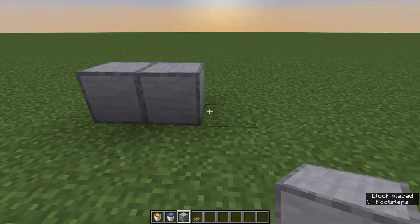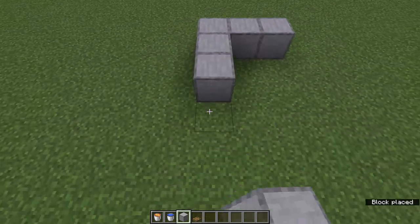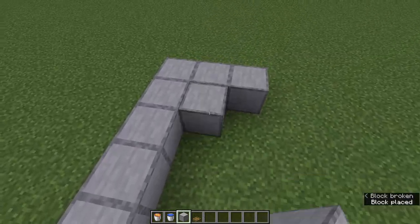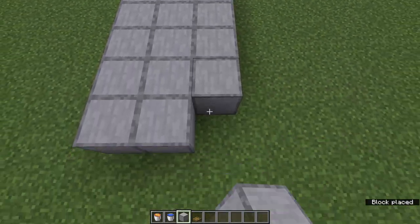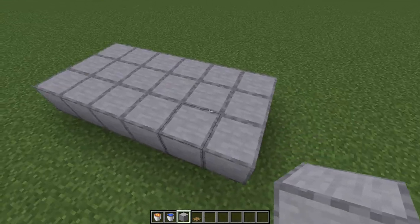So, first thing we want to do is make it 3 wide. And then we are going to take this — you can make this as long as you want, but I'm not going to make mine very long, just because we're building it all here together. Alright, so there's our base. Again, as long as you want, as short as you want, doesn't matter.